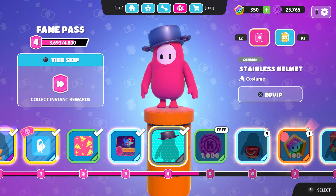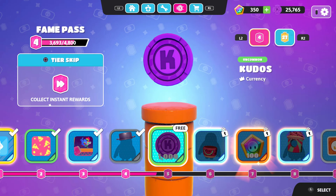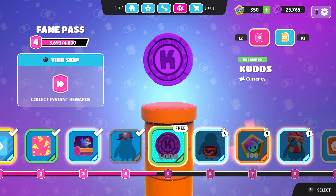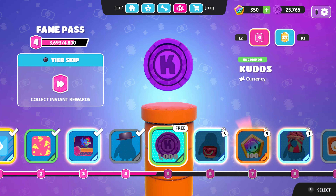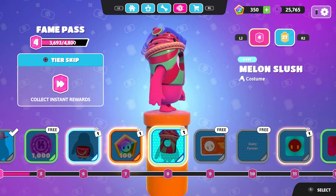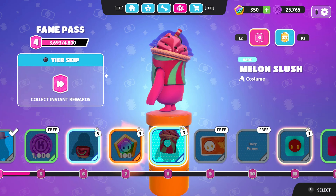The Stainless Helmet is actually nice. We also get 1000 Kudos for free, which is actually generous of them, so definitely grab that. Then we have another skin that I actually really like — I don't know why, but the colors are pretty nice.